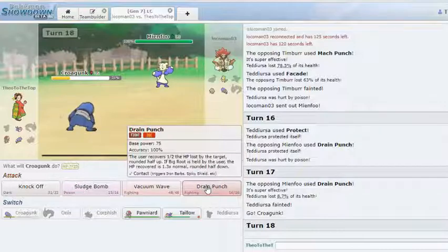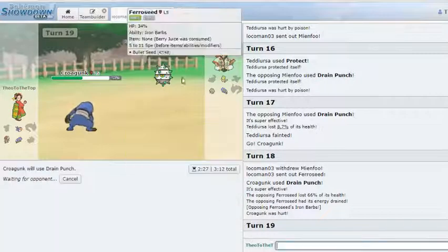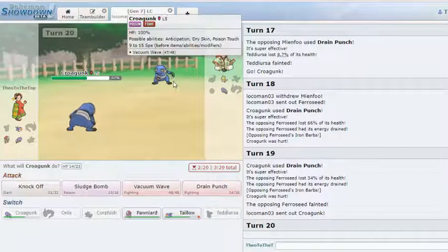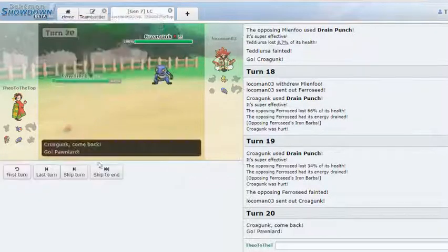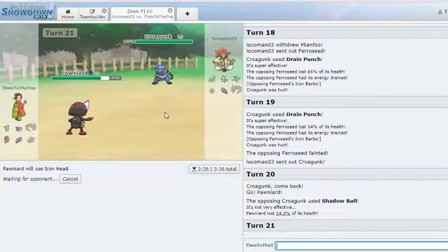I have to go for Drain Punch here — I need recovery. Even if he goes to Croagunk I think I lose at this point. He just choked — he gave me the recovery I need. I should be up to around 60 HP, which should be able to take a High Jump Kick from Mienfoo. Taillow is also out of range of Croagunk's Vacuum Wave, which is good. I think I just have to sack Ponyta here — hopefully it's not the Nasty Plot set. He goes for Shadow Ball, so I go for Iron Head.